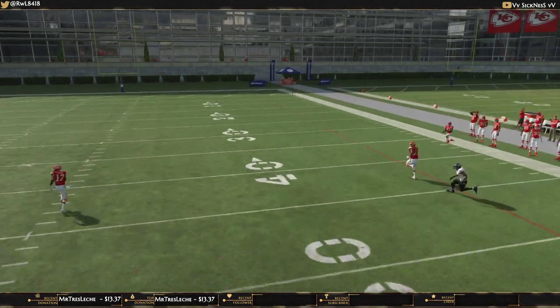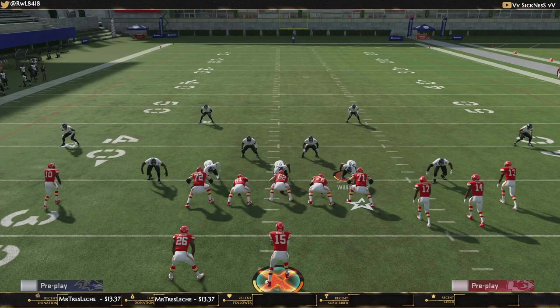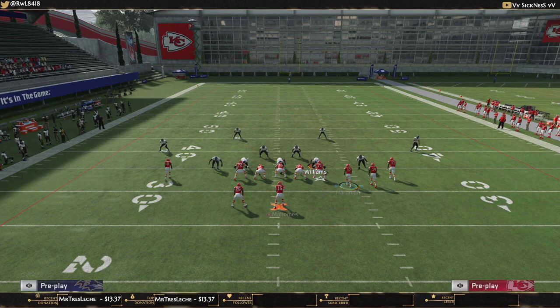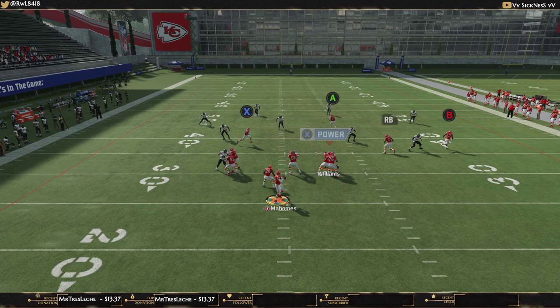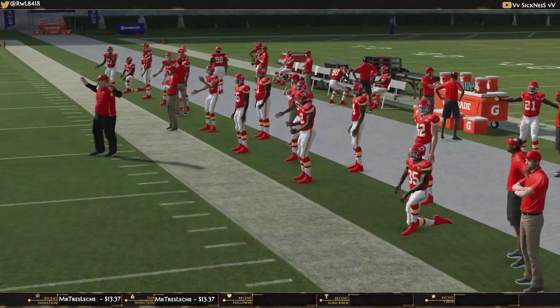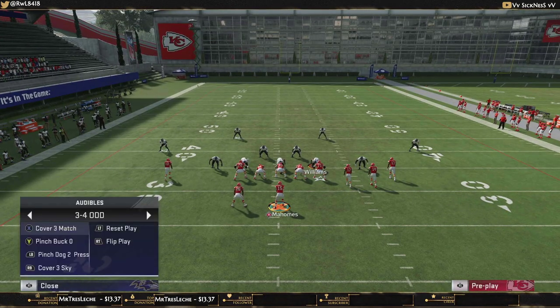You've got the crossing route going to the left and the wheel route to the right — those are pretty much your two reads. If pressure comes in, you have the drag route underneath. The setup: drag X, block your running back, streak the tight end or A receiver, then motion-snap RB right past the other player. Against zone, it doesn't work that great, especially not against Cover 4 — it can work, but I don't use that setup against Cover 4 because it doesn't get open consistently and there are better setups.